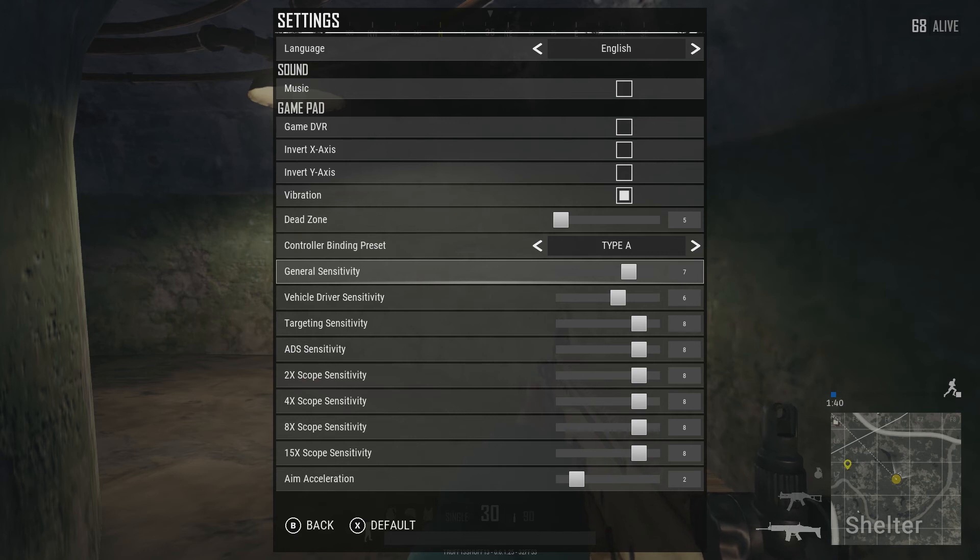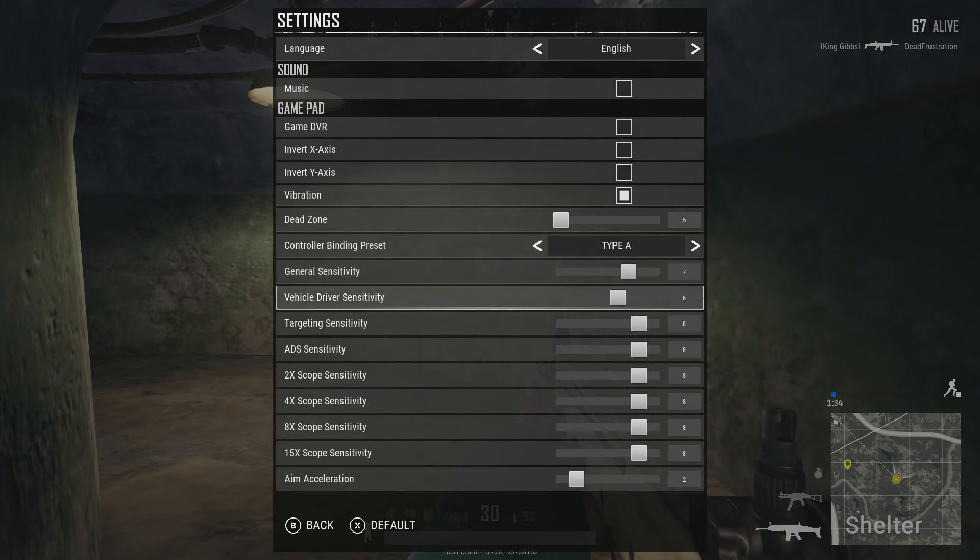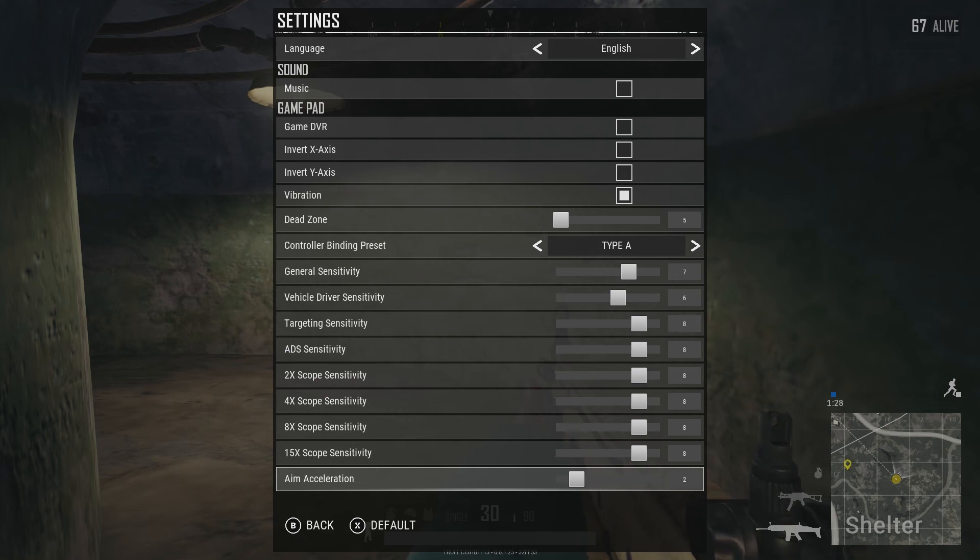General sensitivity and all the targeting sensitivities are going to be turned up because my aim acceleration is down. If we turn up our aim acceleration, we're going to want to turn those down, but I'm going to later give you an example of what they look like with aim acceleration all the way up to 10.